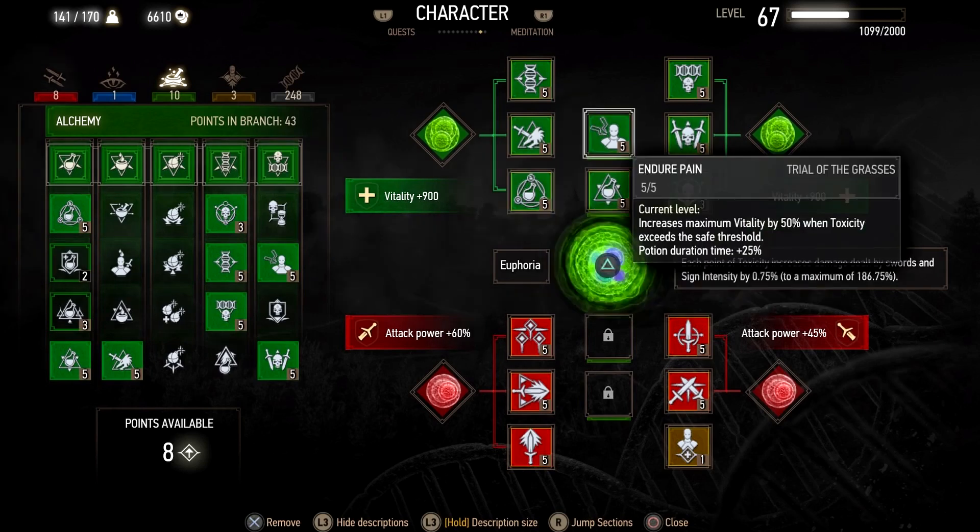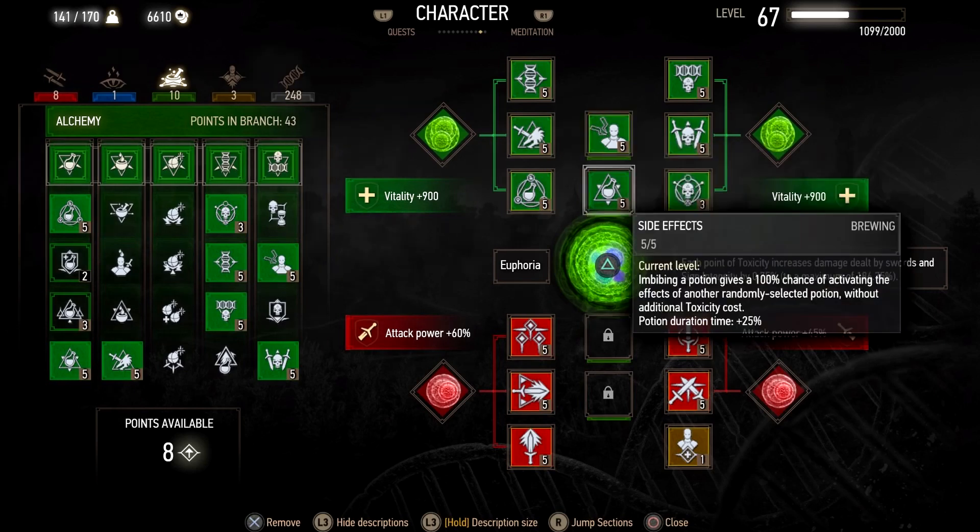Next we have Heightened Tolerance, and this helps prevent toxicity from doing damage to us at high levels. Then we have Endure Pain. This build is about maintaining high amounts of toxicity, and this will reward us with high vitality in return. This next mutation, Side Effects, isn't necessary. I had an extra slot so I decided to put it on. Usually when I charge into battle with a Thunderbolt, it might give me a Swallow or some other helpful potion for free.